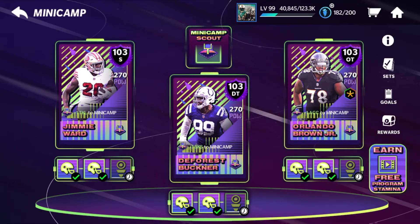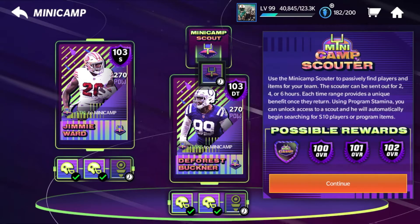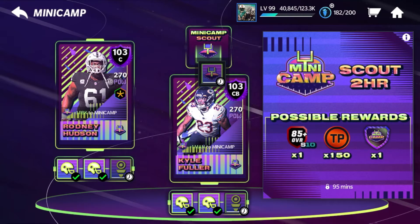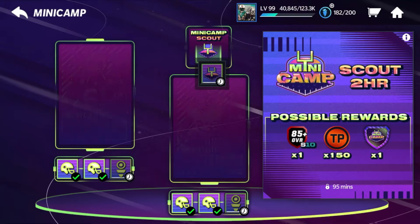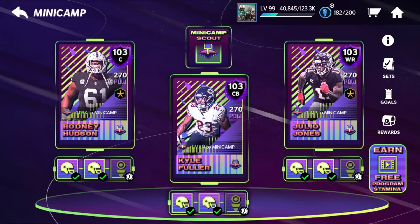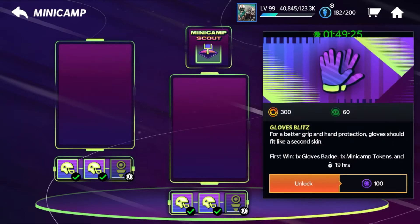Use any extra stamina on your scout at the top — the two-hour, four-hour, or six-hour scouts. I'm doing the two-hour one for the scouting achievement. Make sure you're doing your scouting with your stamina whenever you can, but also blitzing the blitz events so you don't waste stamina. Play those first wins on both resets first, then look at what you need — gloves, footballs, cleats, whatever.